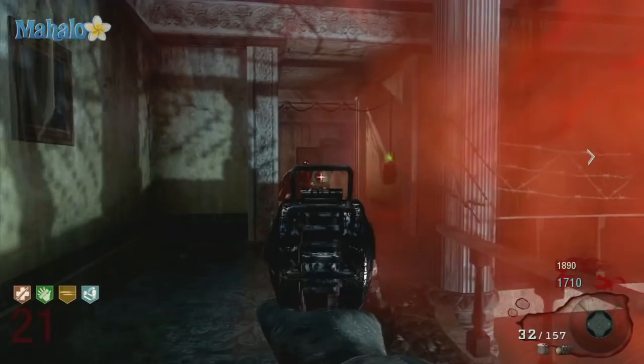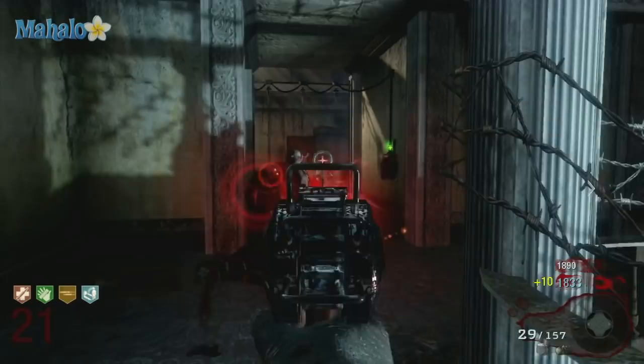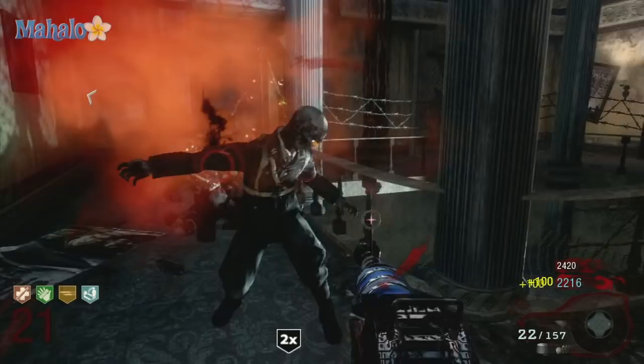So just make sure at the end of each round, especially round 10 and beyond, you're going to want to leave those last zombies up so that you can run around and find the random box.